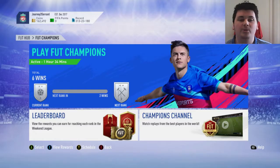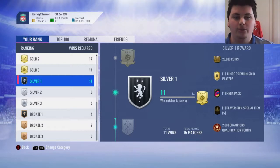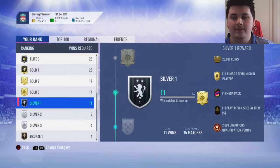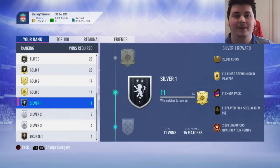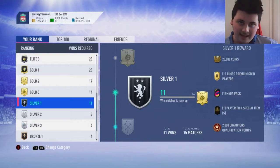I'm just going to play some Foot Champs while watching some YouTube, just casually for the next hour and a half, and I'll be right back to summarize what I ended up getting. A quarter to six — 15 minutes left of Foot Champs — I have actually managed to get Silver 1. The one week I don't play at least 20 games, I'm on track for 22 wins, which would be good for Gold 1, almost Elite 3. We go 11-4, which is by far my best start ever to a Foot Champs run. We still get Silver 1, which means instant qualification, a Mega Pack, a Dumbra Premium Gold Players Pack, 20k, and one unlimited player pick. That's it for today's episode — hopefully you enjoyed it. If you did, please leave a like and subscribe. I will see you guys next time.